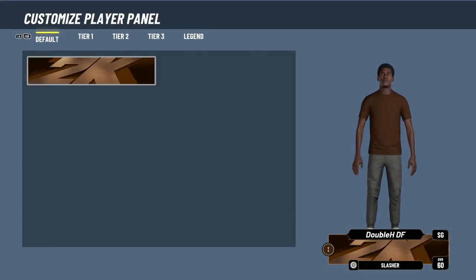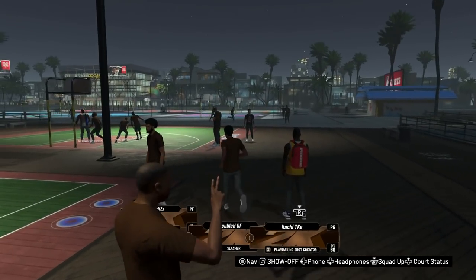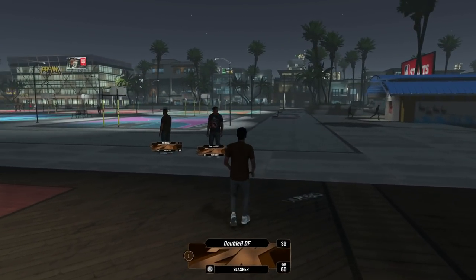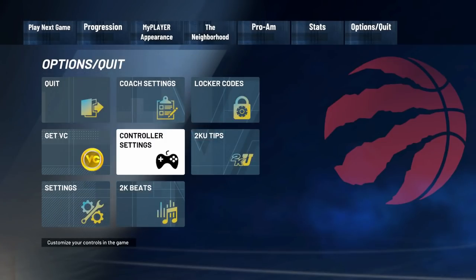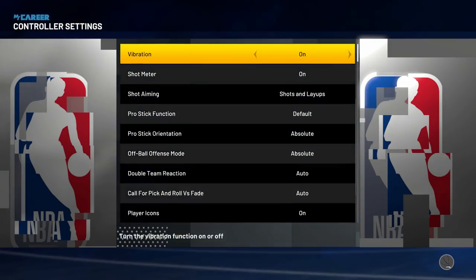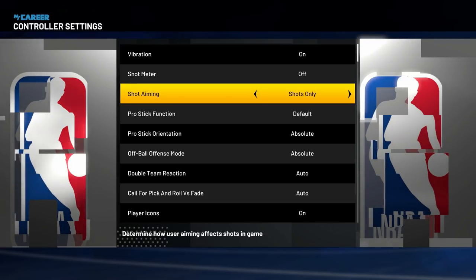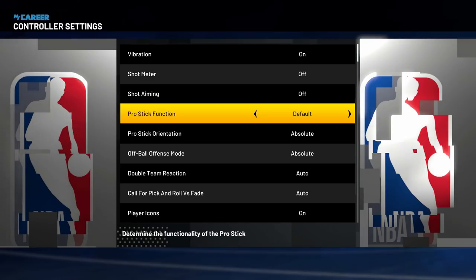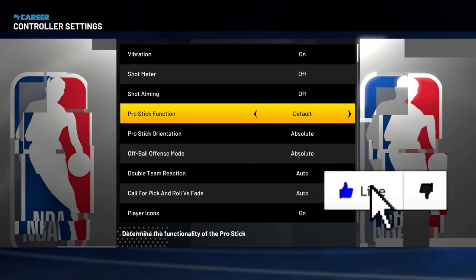We have the same panels. Pro-Am, stats for MyCareer. Let's look at the settings — I want to make sure I can take my meter off. Jump shot settings: shot feedback, controller settings, shot meter off — okay so we can take our shot meter off. Shot aiming with the Pro Stick — you can have it on or just turn it off so you don't have it on layups. That's a huge W. We can take the shot aiming off and turn it on only for dribble moves — that's a big W.